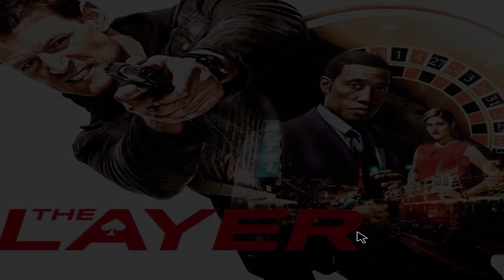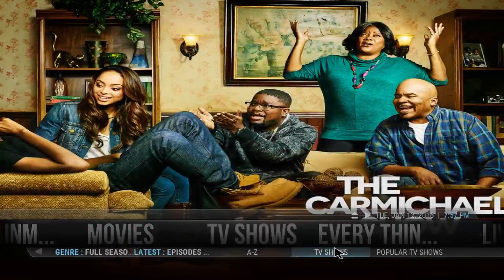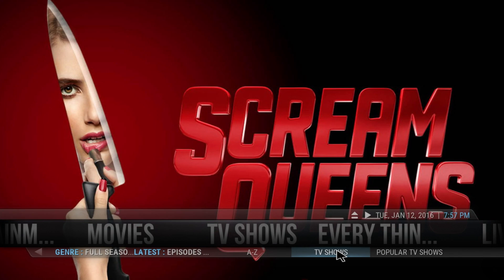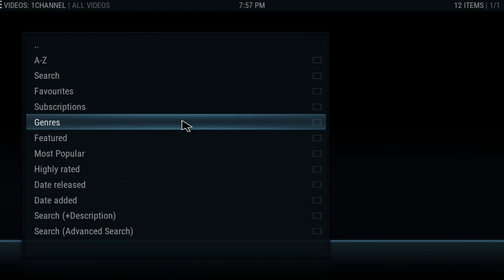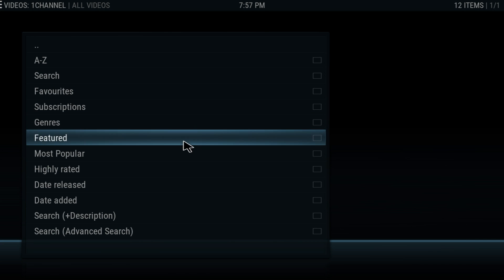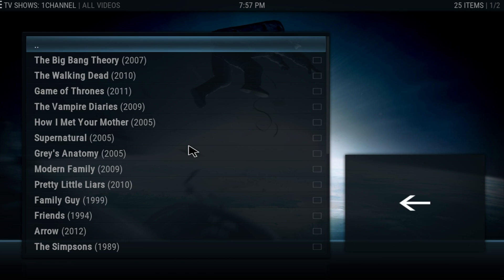Let's click on TV shows and we're going to be looking for the most popular. The movies, as you saw, one, two clicks and you're in the movie — what more do you want? Simple. The simpler the better, the less the more.